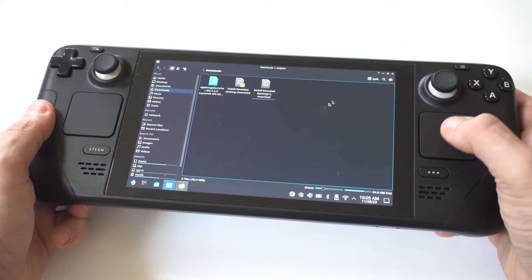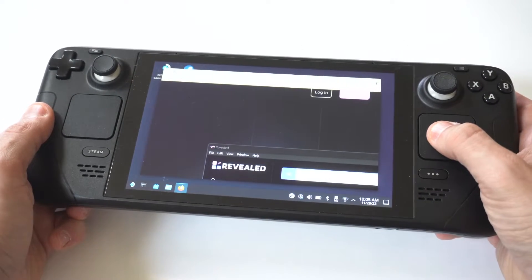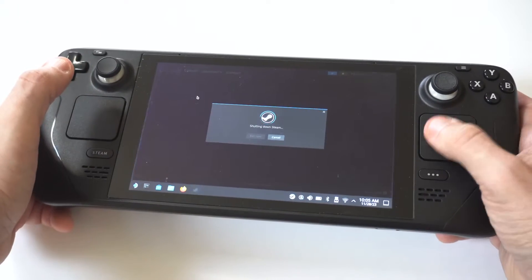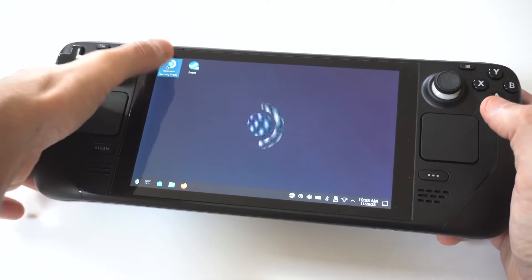Double-click it to extract the file and install it. It could take another 5 to 15 seconds. Once that's all done, we are making progress — pat yourself on the back.